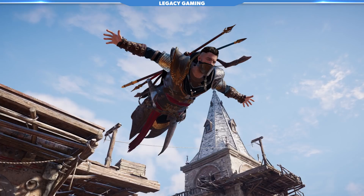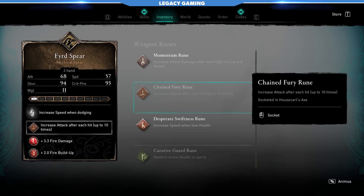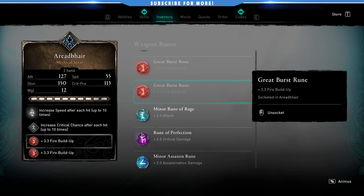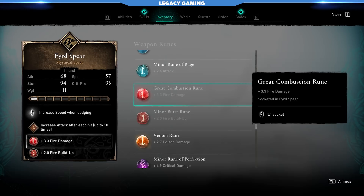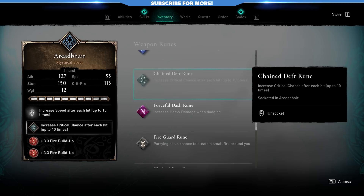When it comes to runes, there's a lot of flexibility here, but I'm going to show you what I think is the best setup for this build. For the Furred Spear, I have the Chained Fury rune, which increases my attack after each hit — boosting attack is always going to be a good thing. We're also going to use lesser runes that increase fire damage and fire buildup. This is going to be a fire build, not in the sense you were probably thinking. On the Eredbeer, we have the Chained Death rune, which increases your crit chance after each hit. You don't have to be attacking with the Eredbeer to get that effect, but you are going to get more crit chance because you're hitting enemies, and that's fantastic. We've also got fire buildup runes on here.